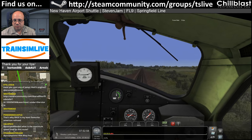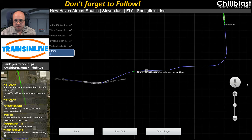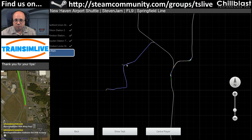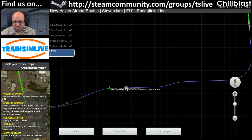Maximum speed on this route is 79 miles an hour on the main line. We're over here on a branch line at the moment working our way off - this is the main line up here, one branch, then we branched off the branch, and this is our station stop here at Windsor Locks Airport.